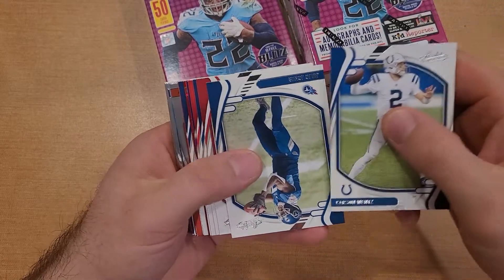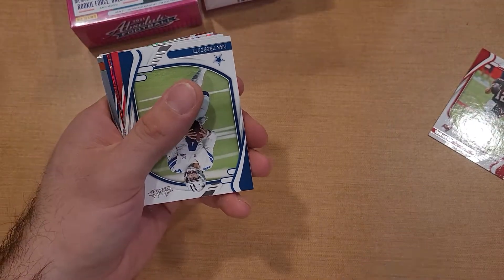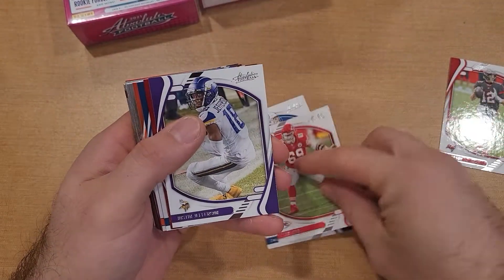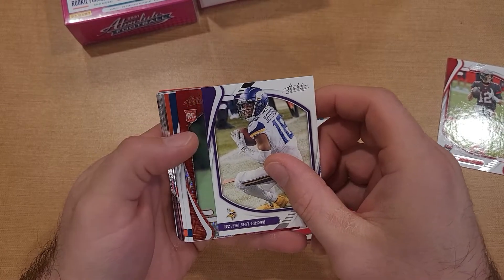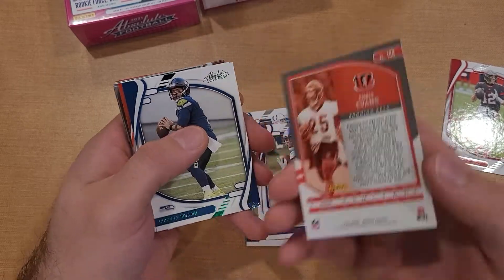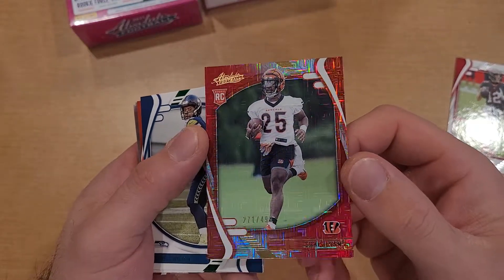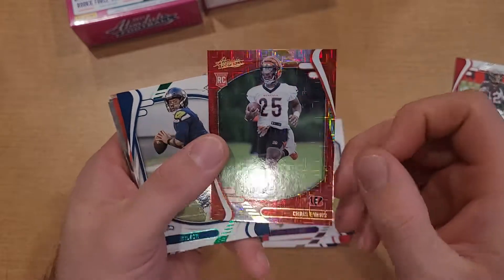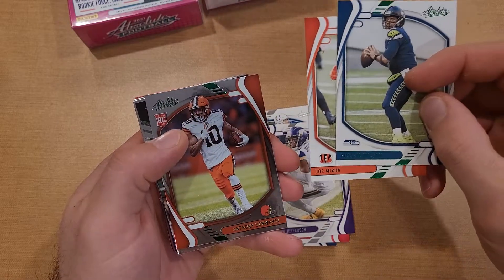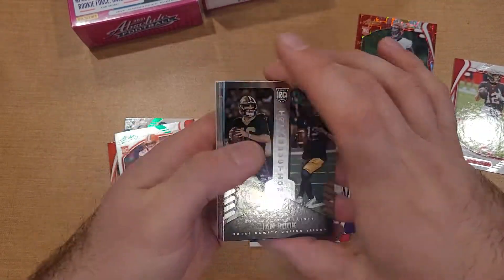Looks like we're getting some color in there already - got a Julio Jones, Tom Brady right off the bat, base Brady, that's nice. Got Dak, Kyle Long, Justin Jefferson rookie, and a Chris Evans numbered 499. Got a Russell Wilson, Joe Mixon, and an Anthony Schwartz green - so those are the greens.